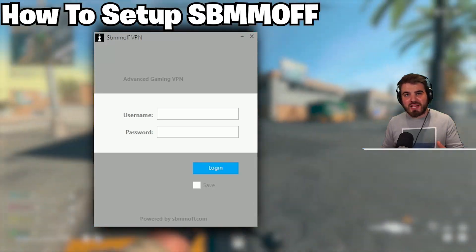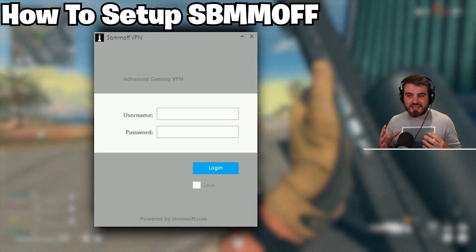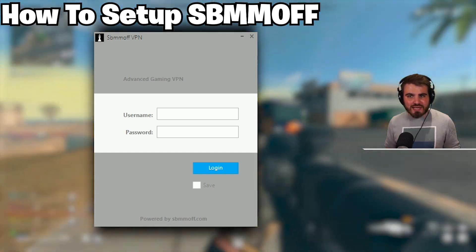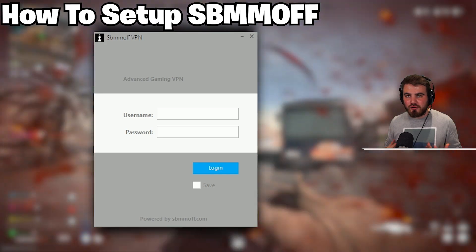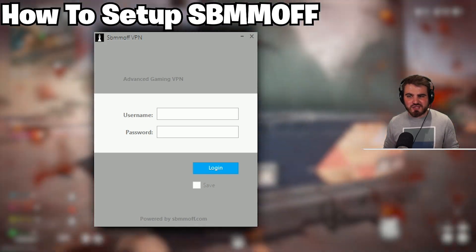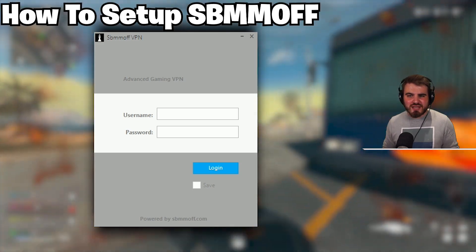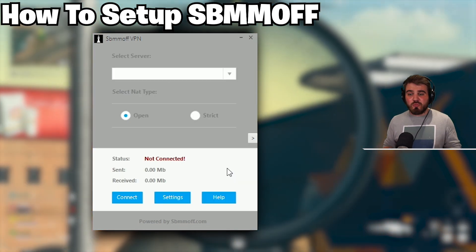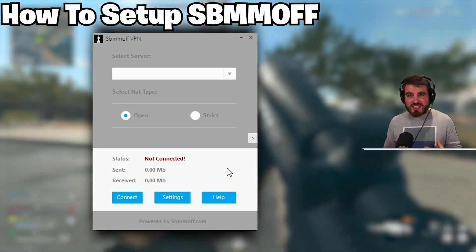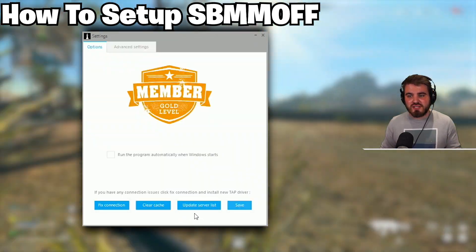I'll give you a quick rundown of the application — how it works and how you get it set up for Warzone 2. It opens up with a login screen, and this actually has its own front-end GUI that a lot of other VPNs don't have — some use an open VPN client. It's nice that this has its own GUI you can play around with and it works really smoothly. Before selecting a server and connecting, you want to come to the settings area and click 'Update Server List.'